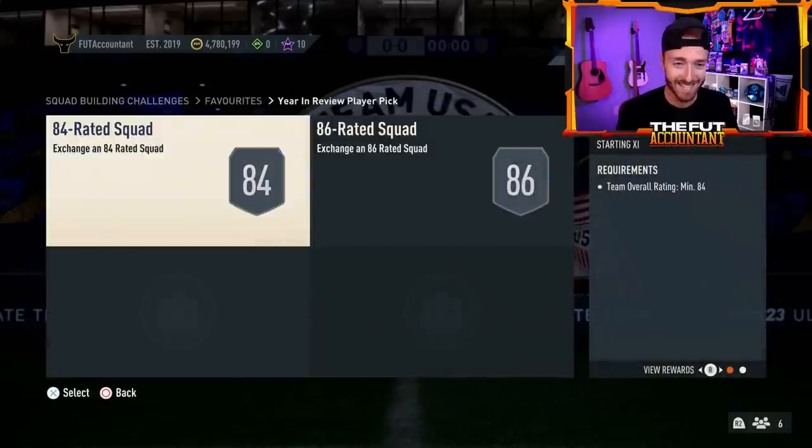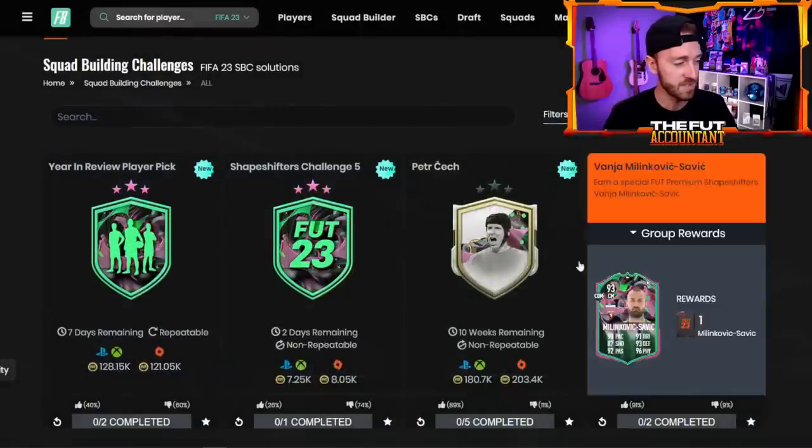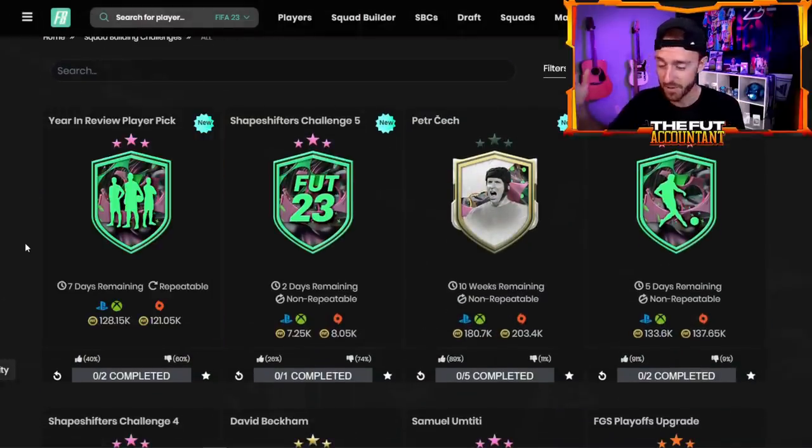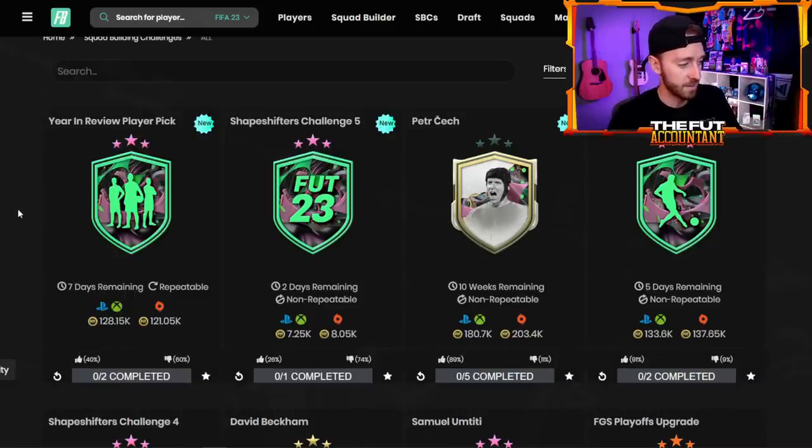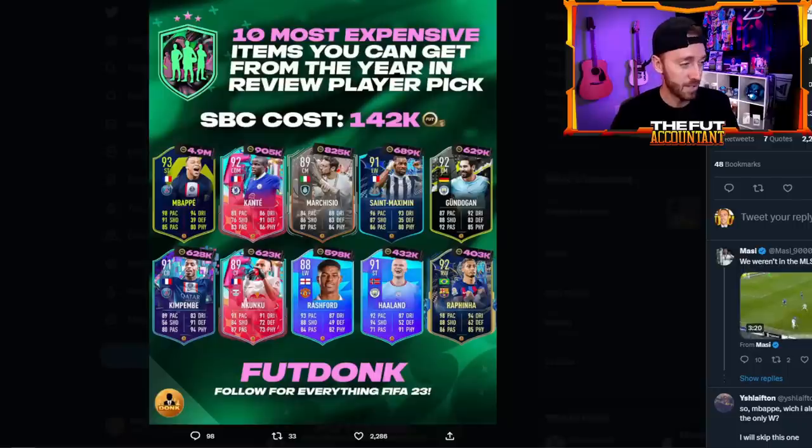It's a really cheap price as well — 86 and 84. I think one of the reasons why this is even over 100,000 coins is because all TOTS cards are currently around 60–70K. So that's like half the price of this SBC. If you have one of those in your club, you're able to get that done for a pretty cheap price. This one for me is a must-do just because it's super cheap. Even if you haven't done it yet, maybe craft it during the week with upgrades — there's a lot of potential, with Play of the Month and Mbappe being that top tier card.